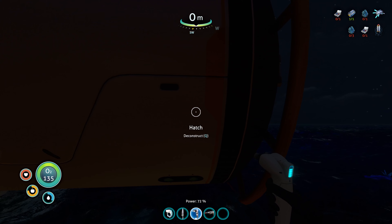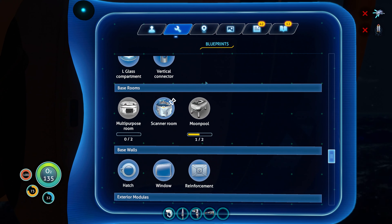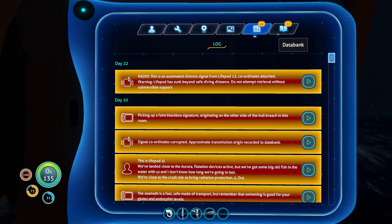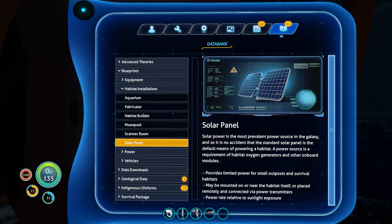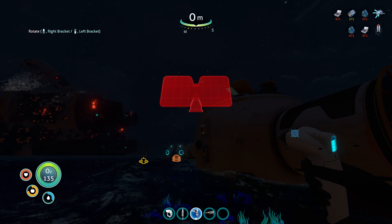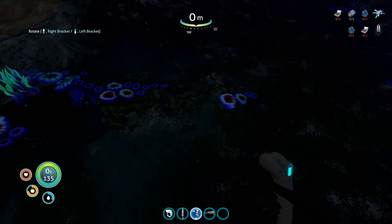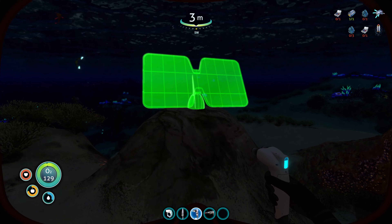Just another quick reminder — I've not watched people play this game, so this is all new to me. Let me read about it. Most prevalent power source in the galaxy. Provides limited power for small outposts and survival habitats. May be mounted on or near the habitat itself, or placed remotely and connected via power transmitters, relative to sunlight exposure. So why can't I put it on up here or something? But I can put it down here. I guess this is where I'll put it. Let's see what happens.